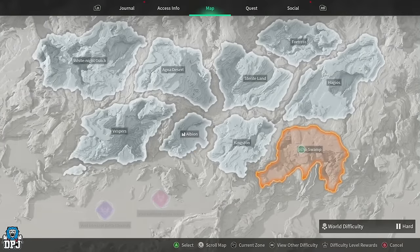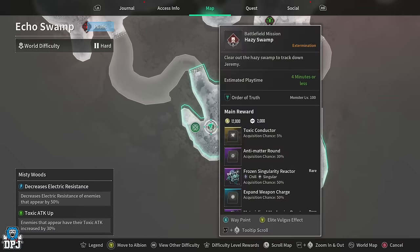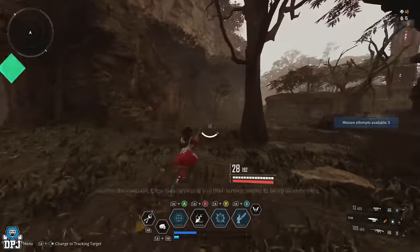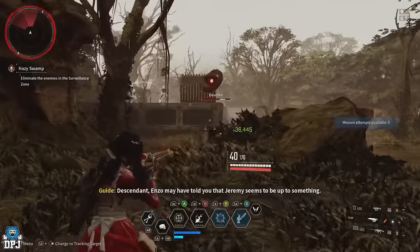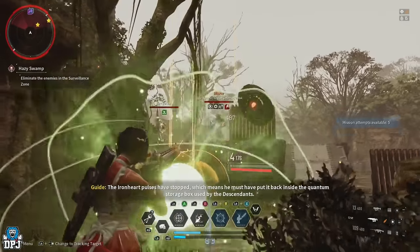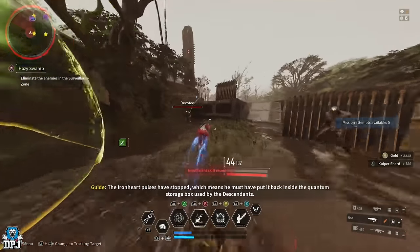Lastly for reactors, we have the Burning Mechanics reactor — perfect for Lepic, Ultimate Lepic, and Seamall. This week we have a general round mounted reactor available and your area is the Misty Woods on Echo Swamp. There are three missions here but I recommend the Haze's Swamp mission — it's fast, easy to run, has a ton of enemies, and will drop you plenty of this reactor.